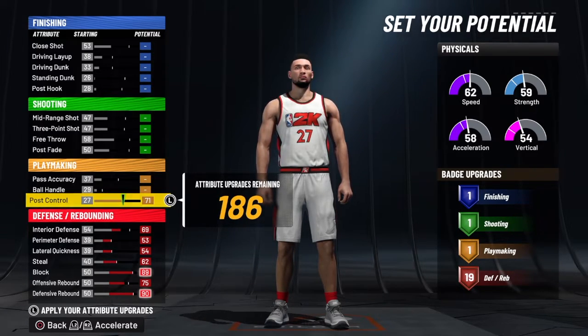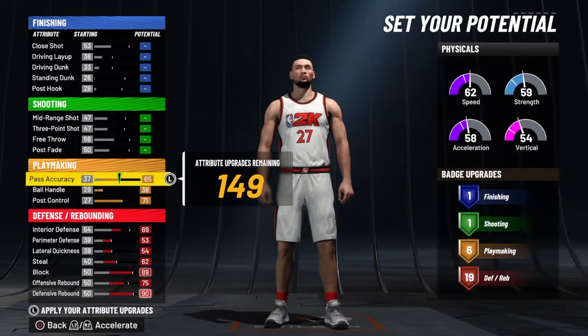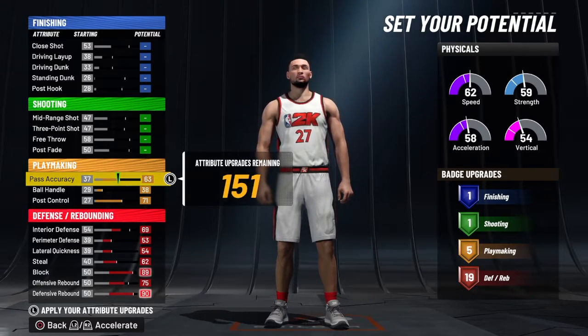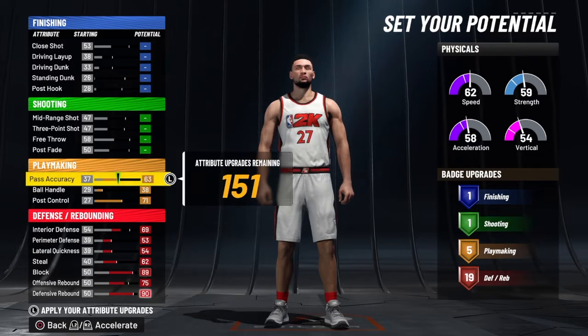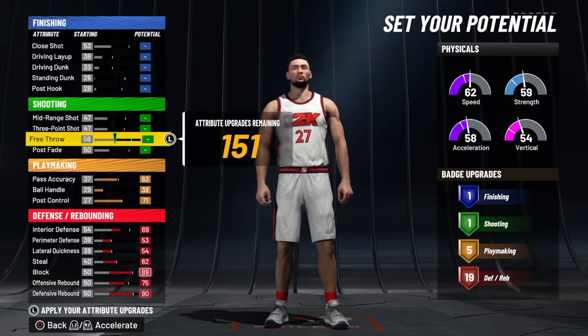Let's get it to the playmaking. For post control, we're going to take that to a 71. Ball handle is a 38. And pass accuracy — we can max it out, but it's going to change the build name to a stretch facilitator. So if you want that name, go ahead and max the pass accuracy out. But we're going to take it to a 63. As you guys can see, we do get five playmaking badges on this build, which is not all that bad for a center.